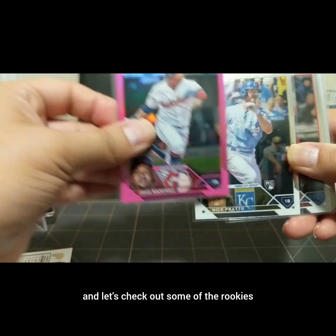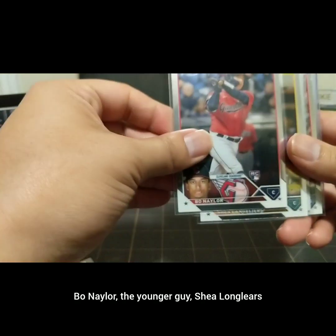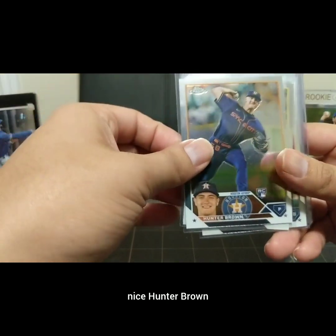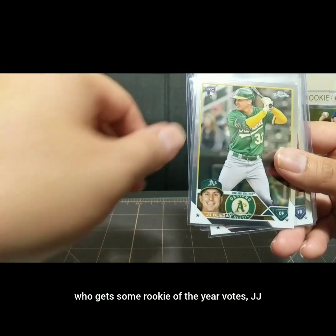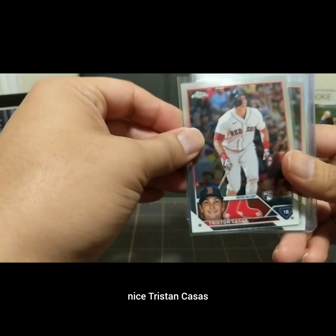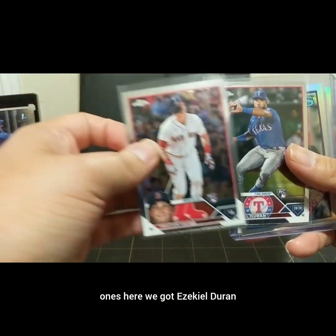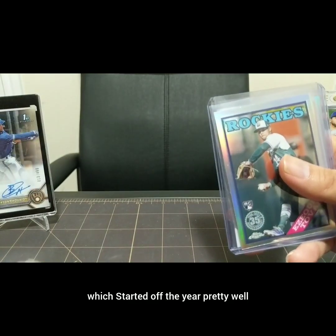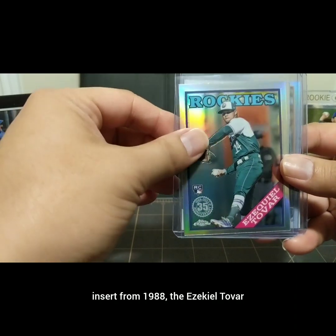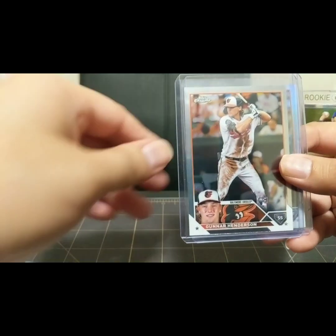Let's check out some of the rookies because this was chock full of rookies. Got Nick Pratto, Bo Naylor - younger guy - Shea Langeliers, nice Hunter Brown who gets some Rookie of the Year votes, JJ Bleday, nice Tristan Casas. And I think these are probably the better ones here: we've got Ezekiel Duran, who started off the year pretty well, a 1988 insert, and Ezekiel Tovar.